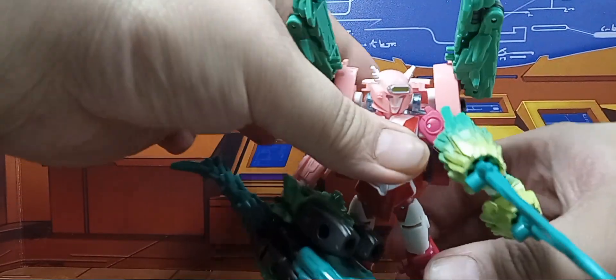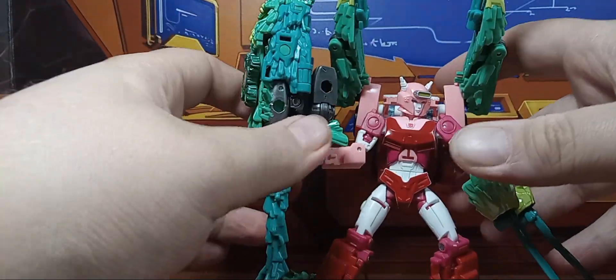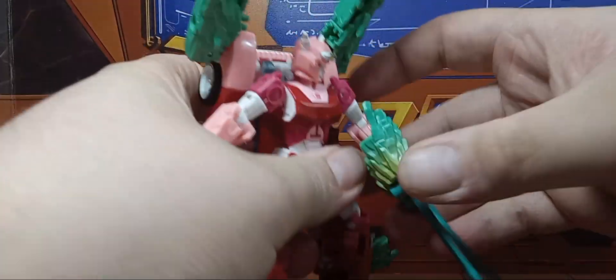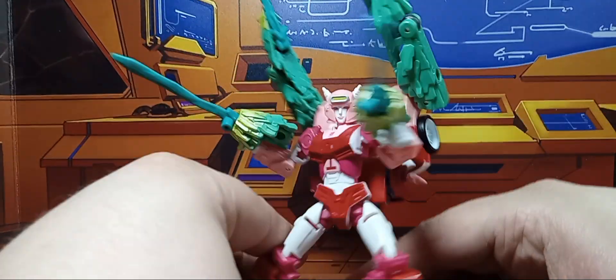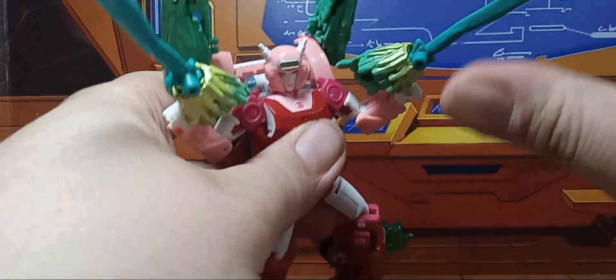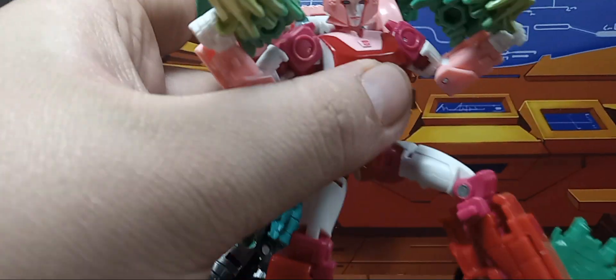After some finagling, this is what I was able to come up with. Maybe using Illyda wasn't the smartest idea. Let's just take that off and put it in the other hand — so now she's got these weird things on her. I don't know any other way to minimize these things; they're not like the Junkions. So let's just get into her robot mode.